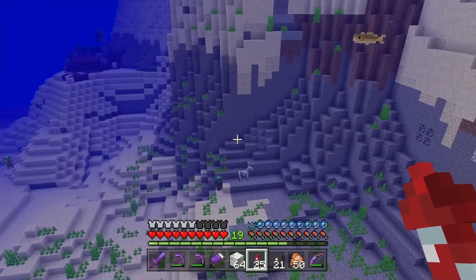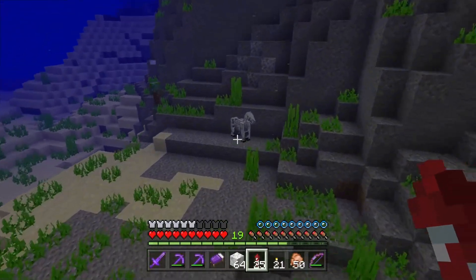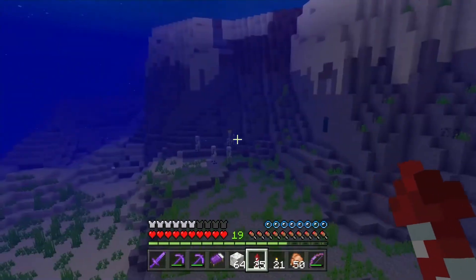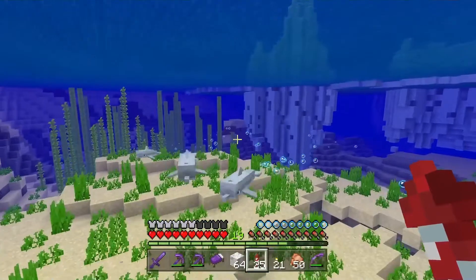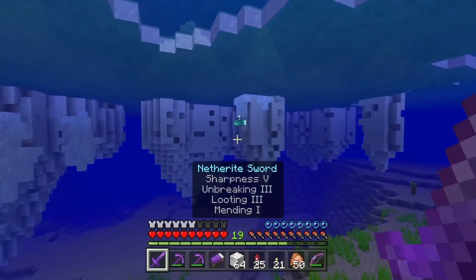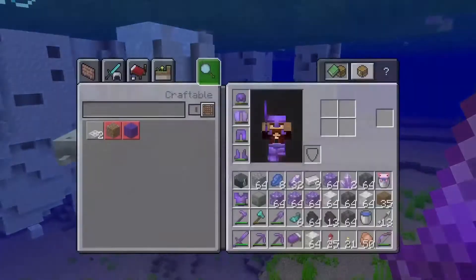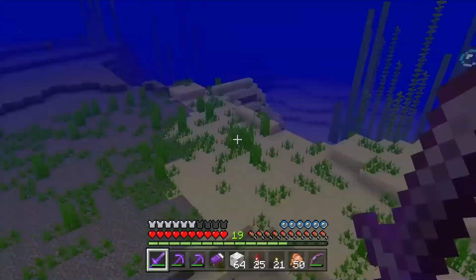And there's a skeleton horse — what's a skeleton horse doing over here? I knew that was going to happen and it still scared me. But I don't need these guys — let's get the dolphins, let's get the dolphins, and let's get the glow squid with some help from the dolphins. Oh, a little bit too fast — yes! We got one guys, we got one. I'm just going to team up with the dolphins.